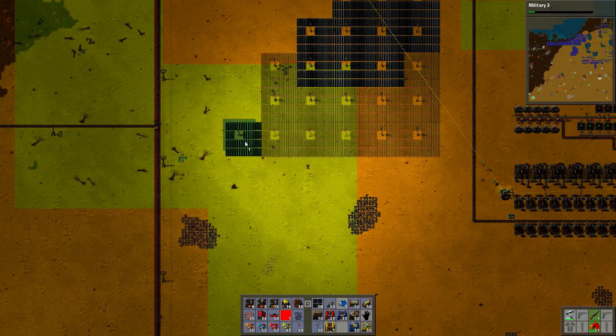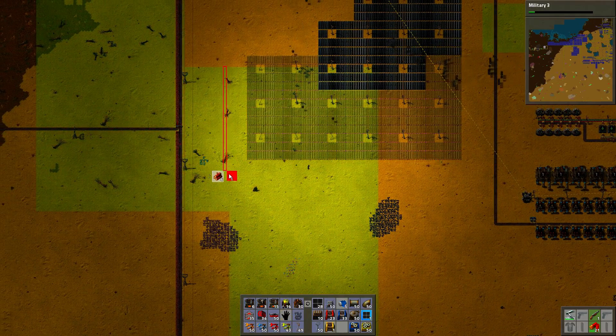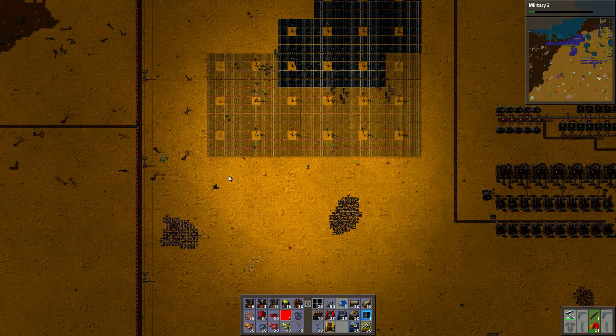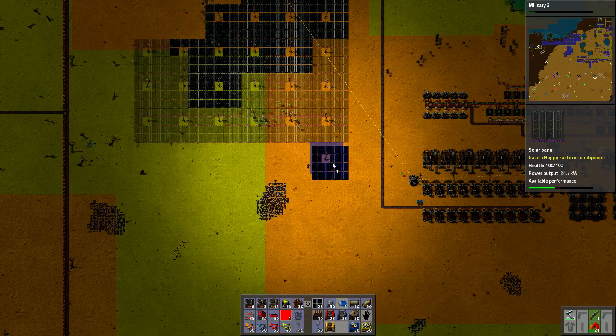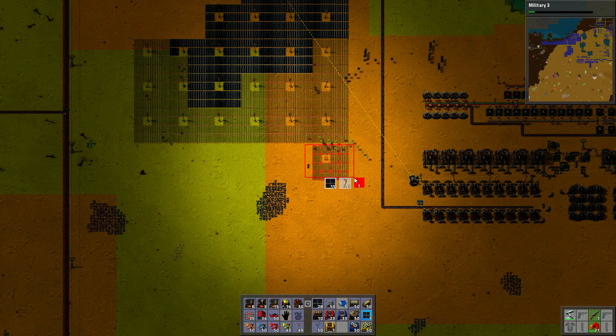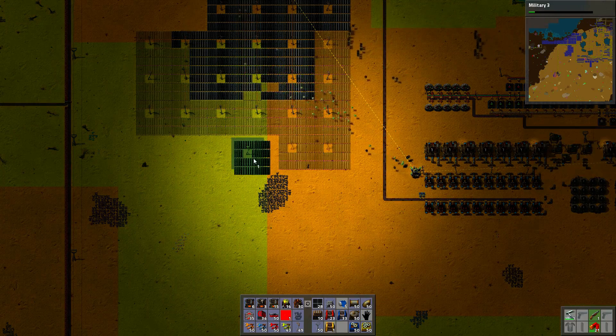This might not be enough accumulators unfortunately, so I'm going to expand accumulators. The ratio is 100 solar panels to 42 accumulators for pure solar. Unfortunately I don't know the ratio for mixing solar with non-solar, which is what I currently do.